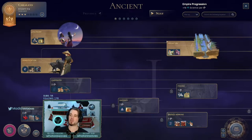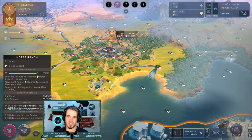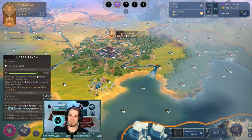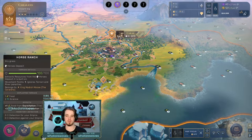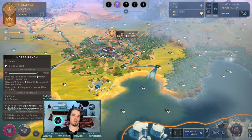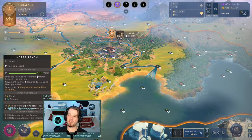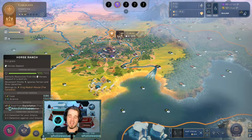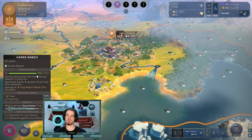Not only do you have to research a tech for Animal Barns, you then have to do a double build — and that double build is what really causes it to lose value early on. You have to build your horse exploitation range and then also build the Animal Barns. That becomes problematic because building horses gives very little gains: plus one food and plus two science from exploitation. The early science is potentially beneficial, but as far as food gains, you have to do that double build off a research. Whereas if you just go Granary, it's a single build that gets you more food right away.